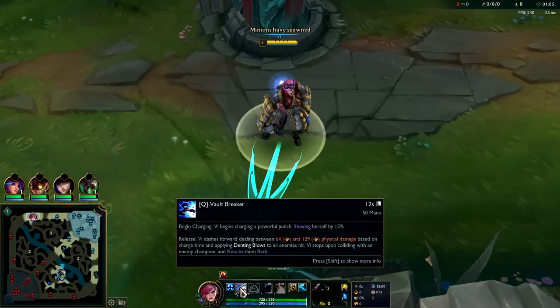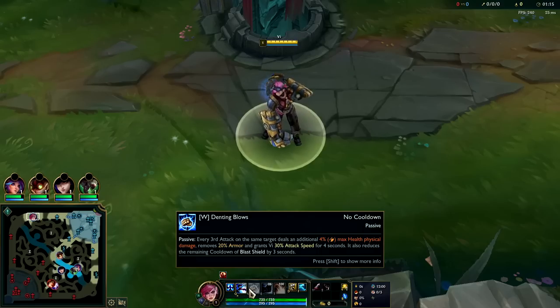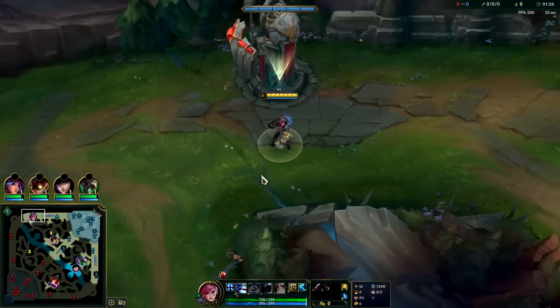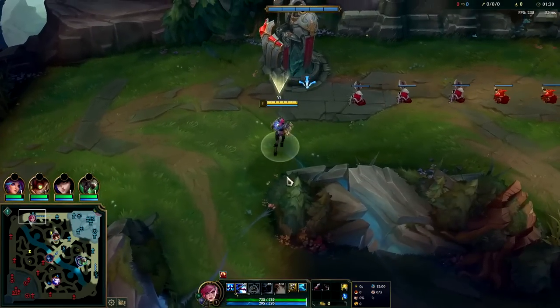You have offensive mobility plus hard CC, and armor shred every third auto. Once you have your W, it does a bunch of bonus damage based on max health — so you can shred tanks with it. It shreds their armor, gives you attack speed, and puts your passive on a lower cooldown. Your W does like five different things, it's kind of crazy. Then you use an auto attack E reset, and your R is a huge gap closer, damage, and hard CC.